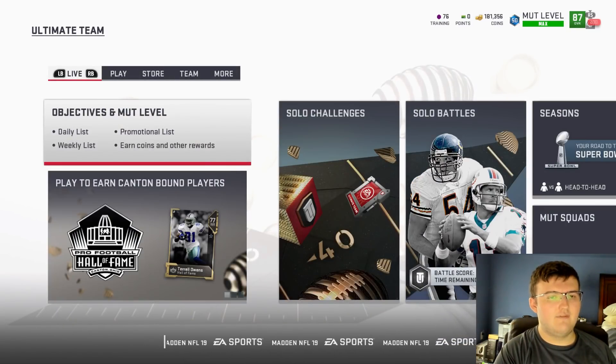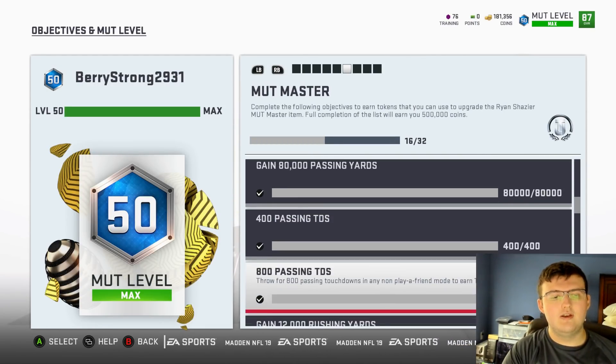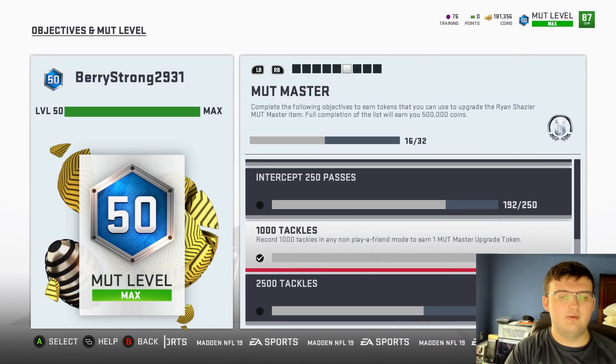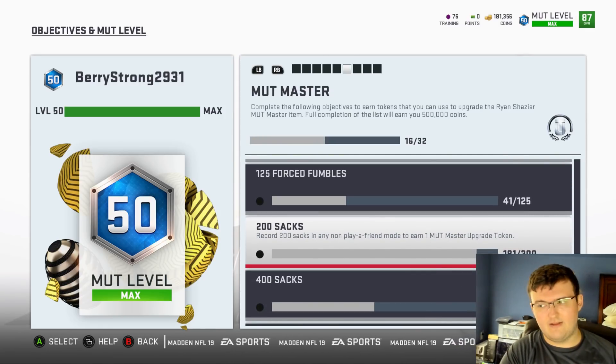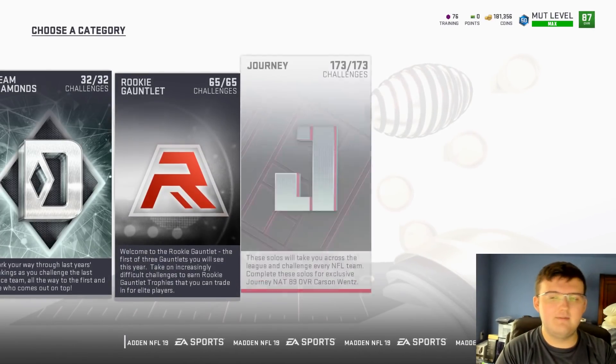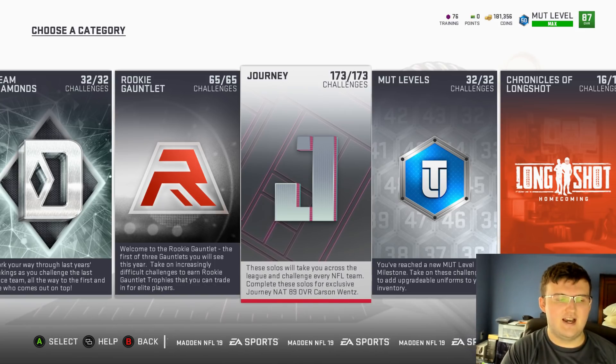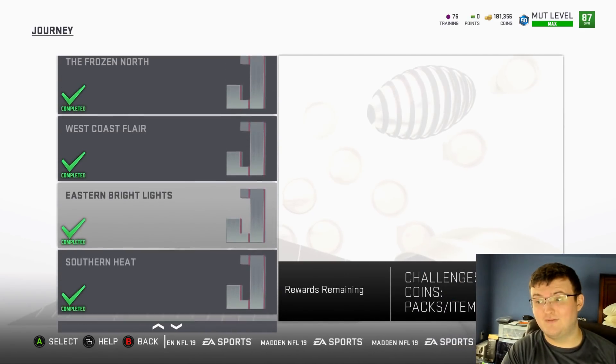As I said, you have to get 400 sacks in order to complete MUT Master, and you have to get 25 sacks with Ryan Shazier to get MUT Master done. The solo challenge we're going to do this in is the same solo we did last time with the interceptions — it's the Giant solo. The Giant solo is actually a really good solo.